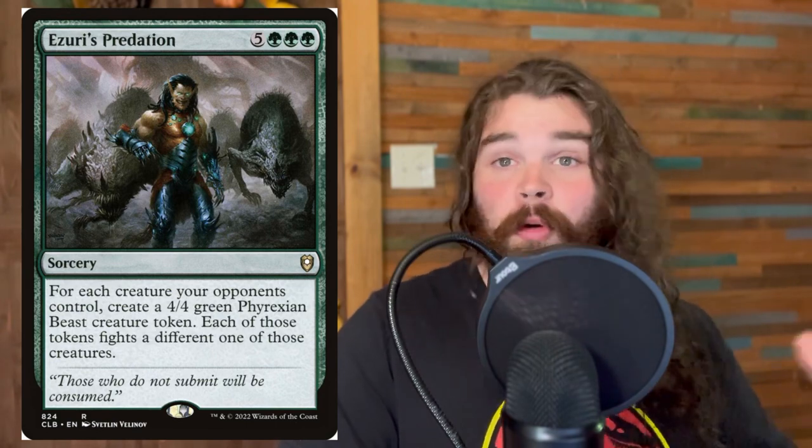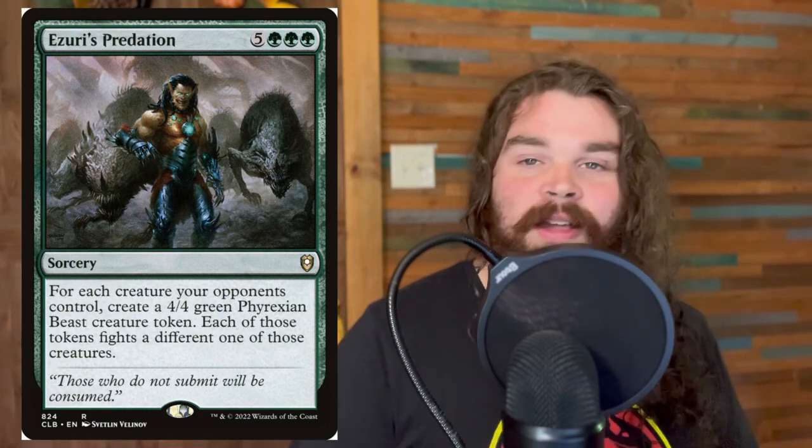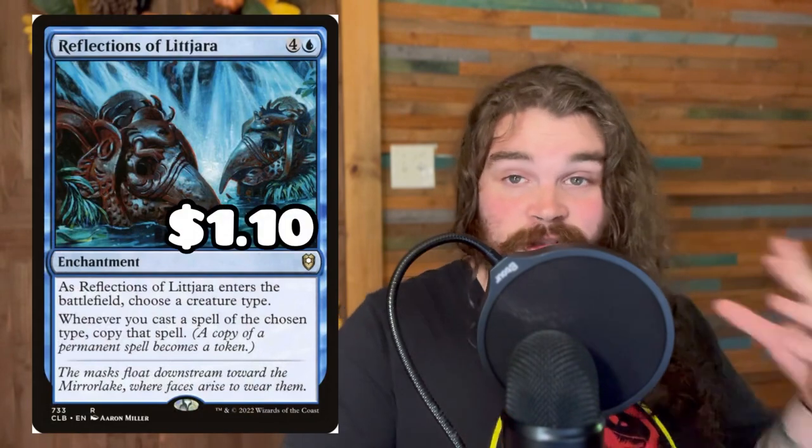Ezuri's Predation — we cannot have people going wider than us; going wide is what we want to do. So if someone does go wider than us we can use this card to basically sit them down and we get their whole board replaced with 3/3 or 4/4 beasts, which is going to be very impactful — great against Avenger of Zendikar or Phylath players. Reflections of Lajara is going to double up on all of the elves that we cast; notably the legend rule will kill the legendary copies, but we will double up on all of our non-legendary elves, making our board wider even faster and getting us more mana and card advantage. This card is going to be amazing in the deck.